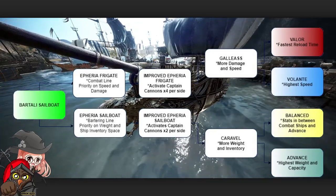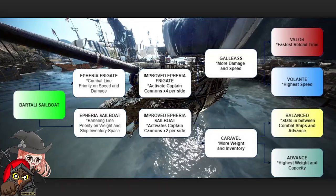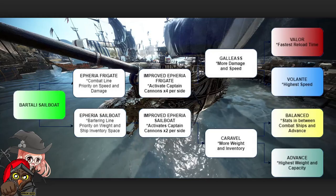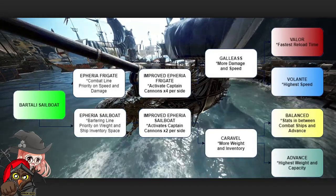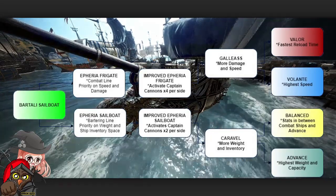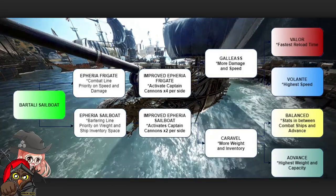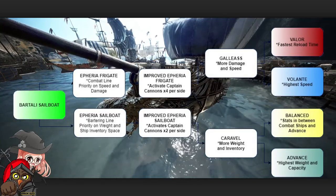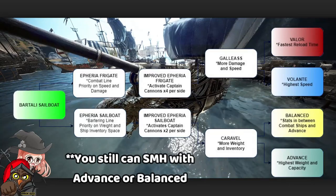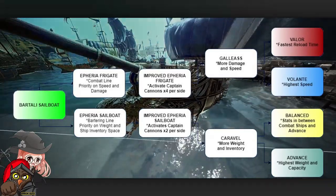Once you have those upgraded ships, you have the choice between two ships. For Galeas, you go to Valor or Volante; for Caraval, it's Balance or Advance. Valor has the fastest reload time and highest damage. Volante has the highest speed and lower damage than Valor but is still one of the fastest cannons among the four. Balance has stats in between the combat and advanced ships. Advance has the highest weight and capacity, making it ideal for exploration and bartering without naval combat.